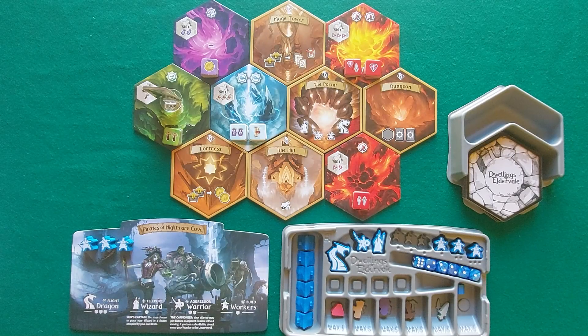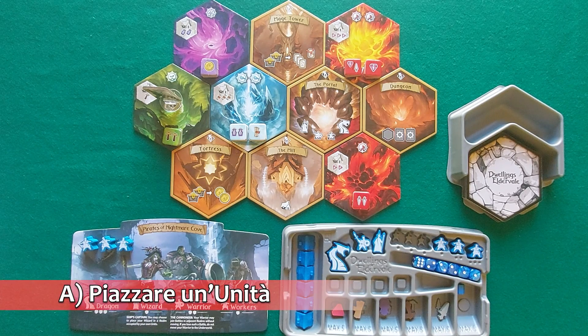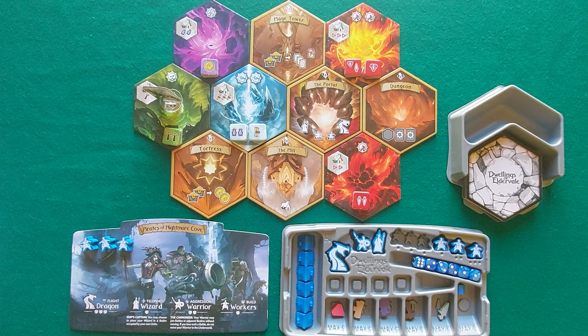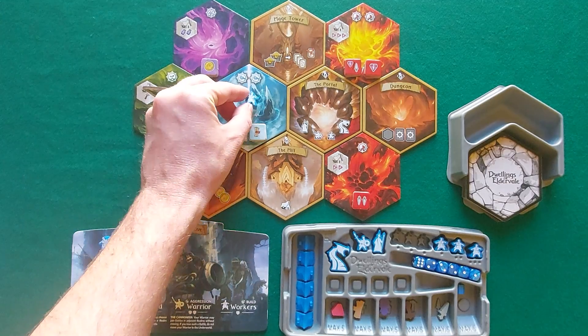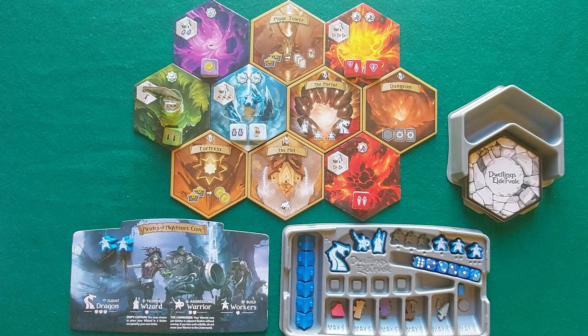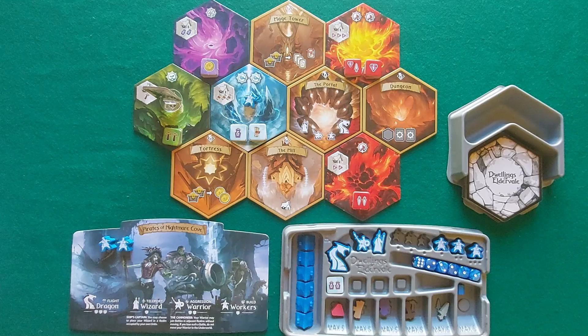The game is played in turns. Starting from the first player and proceeding clockwise, each player takes one action on their turn. Blue opts for the first action: choosing a unit from the ready area and placing it in Eldervale. Since blue has no units on the map yet, the unit can be placed on any hex not occupied by units or monsters. Then the associated hex action must be performed. On an elemental realm, blue collects a treasure token from the top of one of the piles.